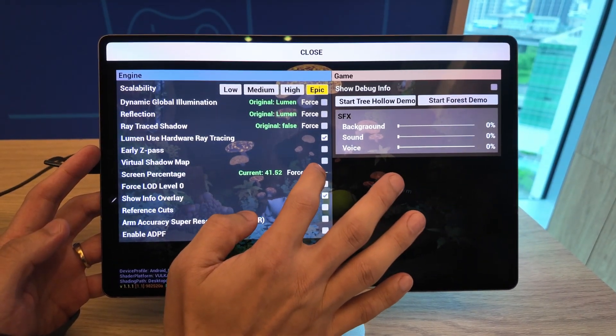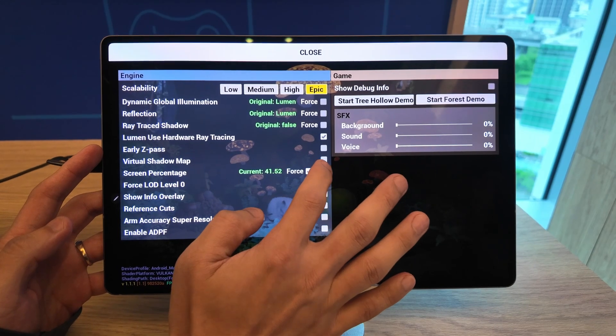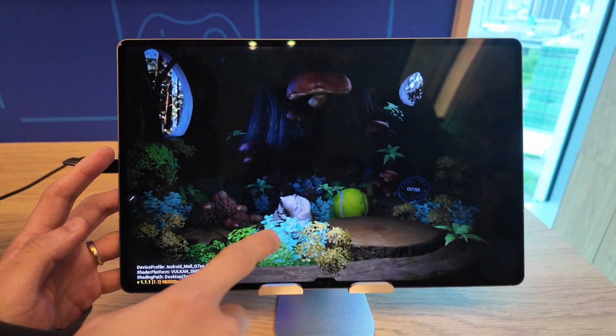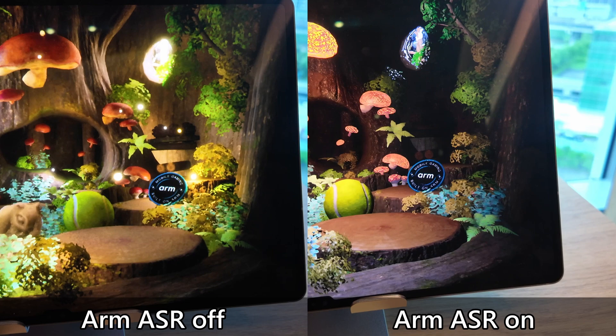One critical highlight they showed us is that you can lower the render resolution of the game itself in the settings menu. As you can see, the ARM logo on the side doesn't look pretty — some of the text is jaggy, fuzzy, and just not clear. But when ARM ASR is turned on, the text looks a lot better than before, because this is an upscaling technology.